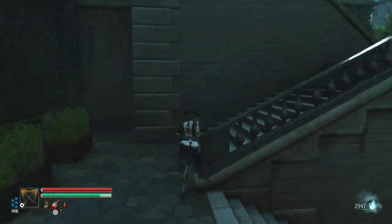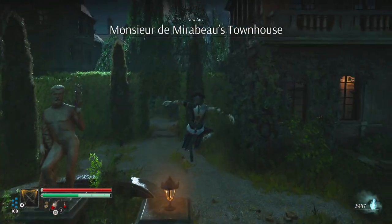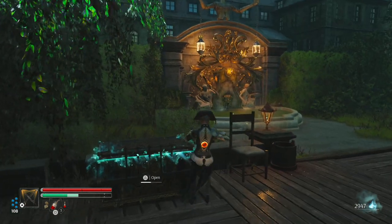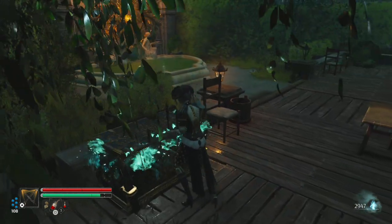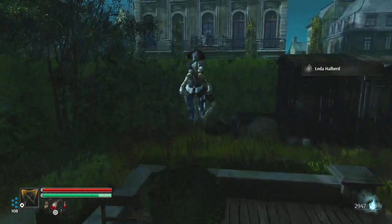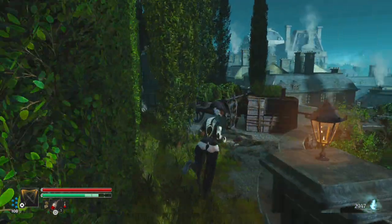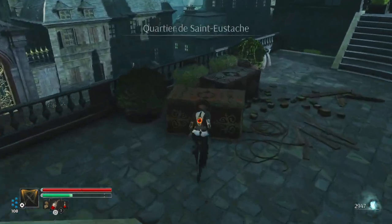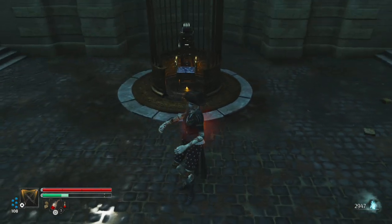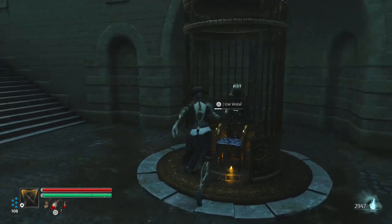We're going to go grab a quick weapon — just around the back of here. Leather halberd. It's basically the same as the halberd we already have, apart from it has shield instead of the gun. But anyway, it has slightly different scaling, so it's an interesting difference. It's not too bad. Either way, that's going to be the end.